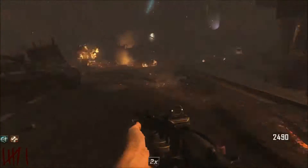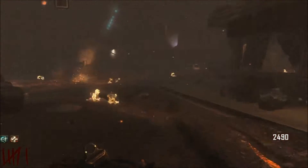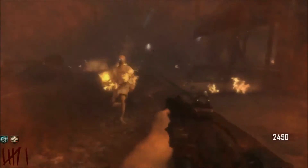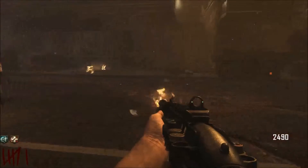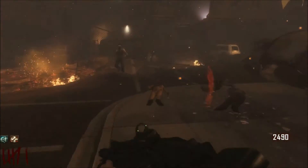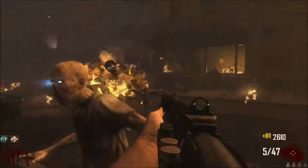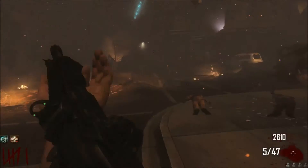So when you get to town, you want to deposit all your money until you have enough to buy Juggernaug. Or if you've got enough in the bank, you can take it out to buy Juggernaug, because it's a very important perk. And on solo, you also want to buy Quick Revive from where you start. That is the most important thing — Quick Revive.